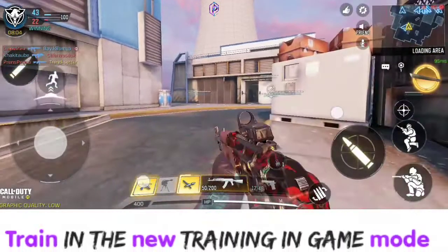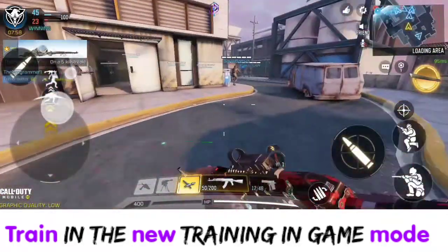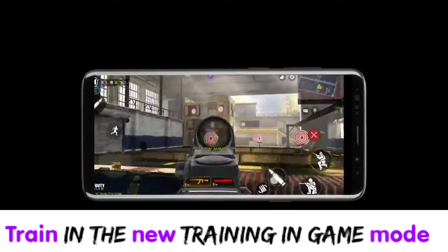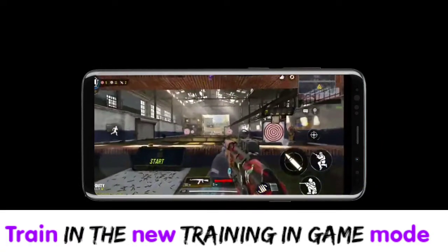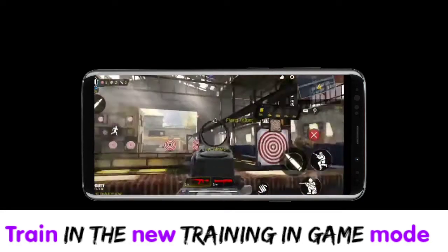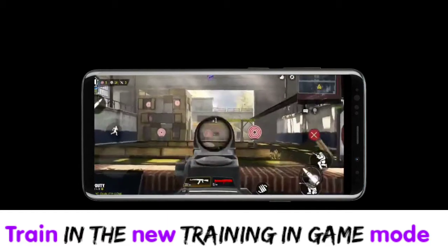Now Tip Number Five: you need to train in the new training mode, because that's the best and most challenging way to improve your accuracy. The game developers have really put in lots of training modes to help you improve your aim. My advice is: once you're in the training room, don't focus on the stationary or moving body targets — focus on the AI-controlled drones that fly above the rooftops of the map. Try knocking them down; that is the best way to improve your accuracy.